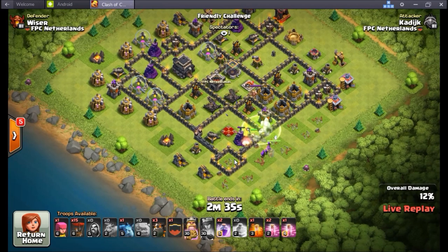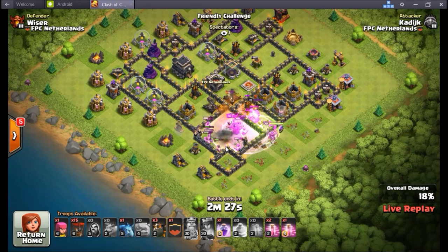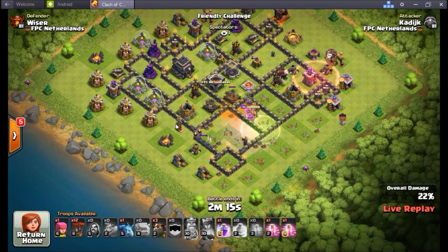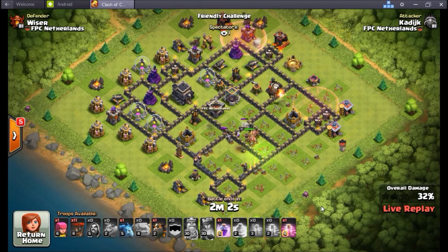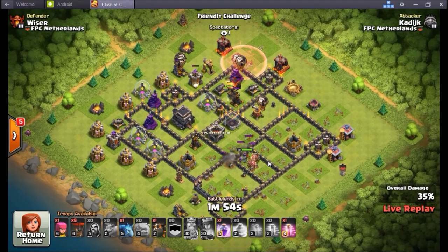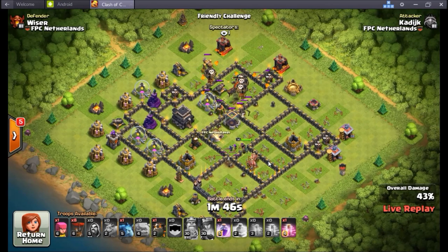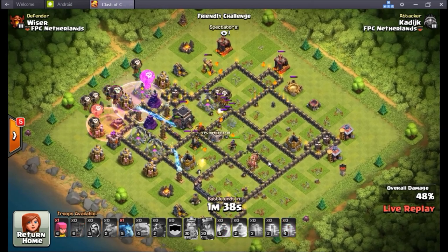Oh, I misclicked the queen ability — that's not good. Hit the king. That's gonna hurt me. I think you should still get it — you got the air defense. I'm going hot with the air attack. I decided to only push for one lava hound because it's a max lava hound and the loons — there's no defenses there. The queen's definitely getting both expos, which is nice. Good value still from that kill squad — there go the mines. I haven't seen any Teslas yet, so I think my fear is true.